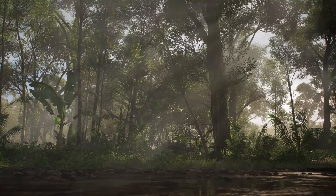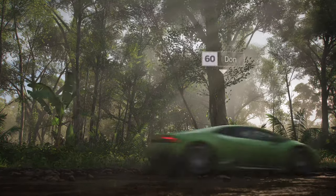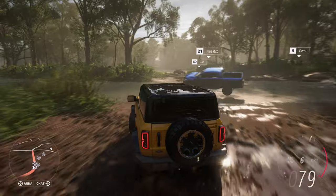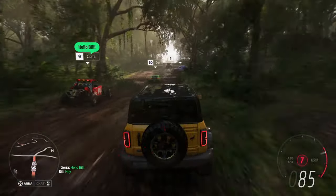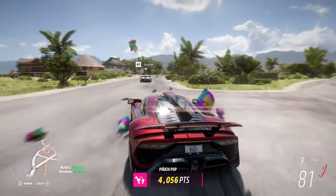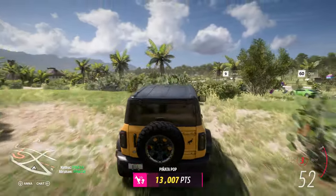We'll now head deep into the rainforest and rejoin Bill and the rest of our players. Here we see our new volumetric lighting system, filling the scene with god rays as the sunlight dapples through the dense rainforest. A Horizon Arcade minigame is about to start. Forza Link knows that Bill loves minigames, so it intelligently prompts Sierra to invite Bill. Bill accepts, and they're seamlessly linked together with their GPS route set. This minigame is called Piñata Pop, signalled by the Horizon cargo plane dropping a payload of piñatas.